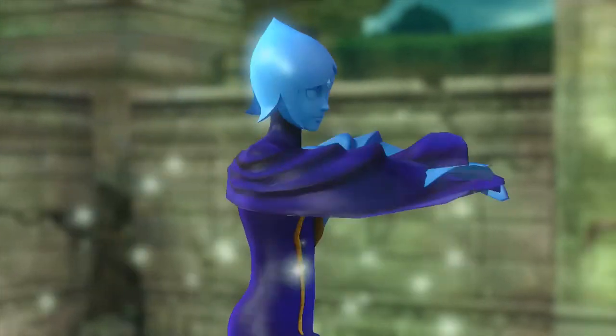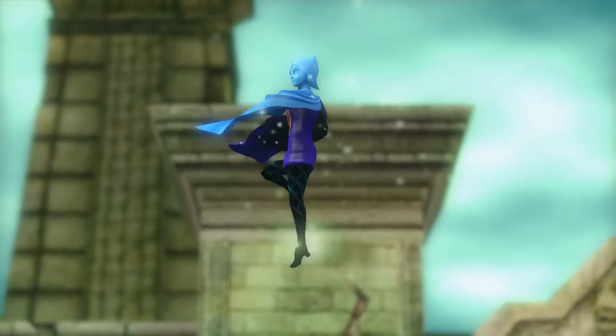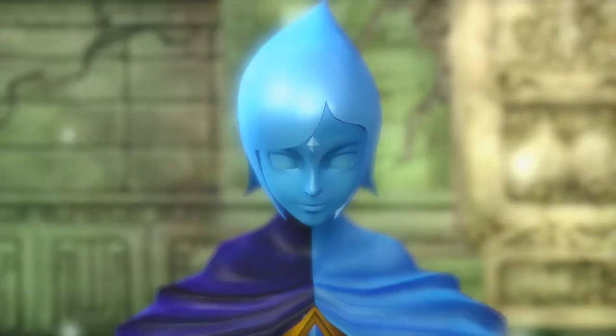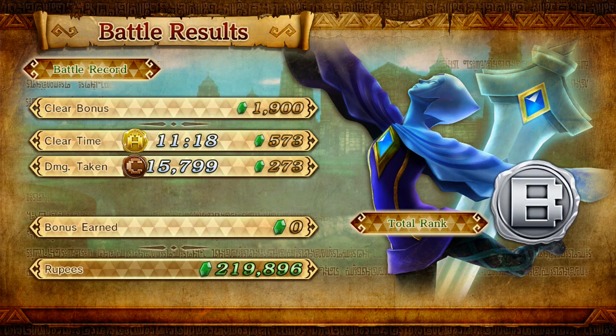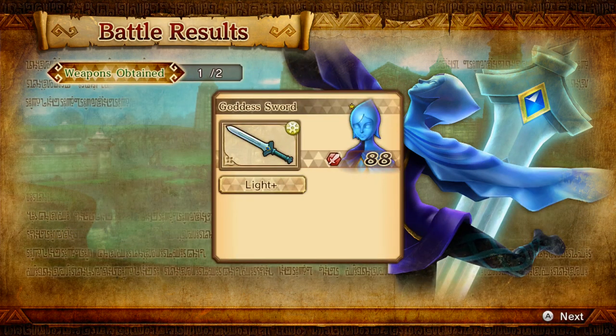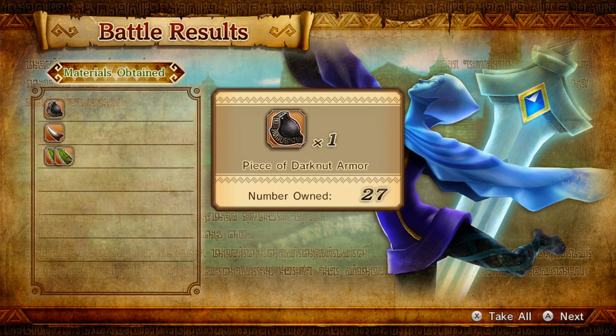I'm going to do one last thing this episode. I did not get the A rank. I'll have to play that again sometime. The Imprisoned scales, a piece of Dark Nut armor, Dinolfos fang, and Aerolfos leather.